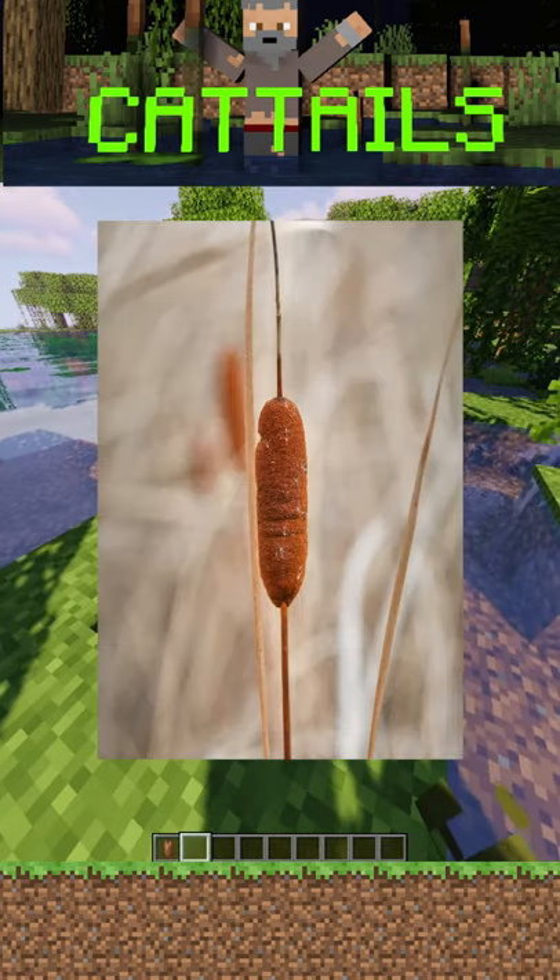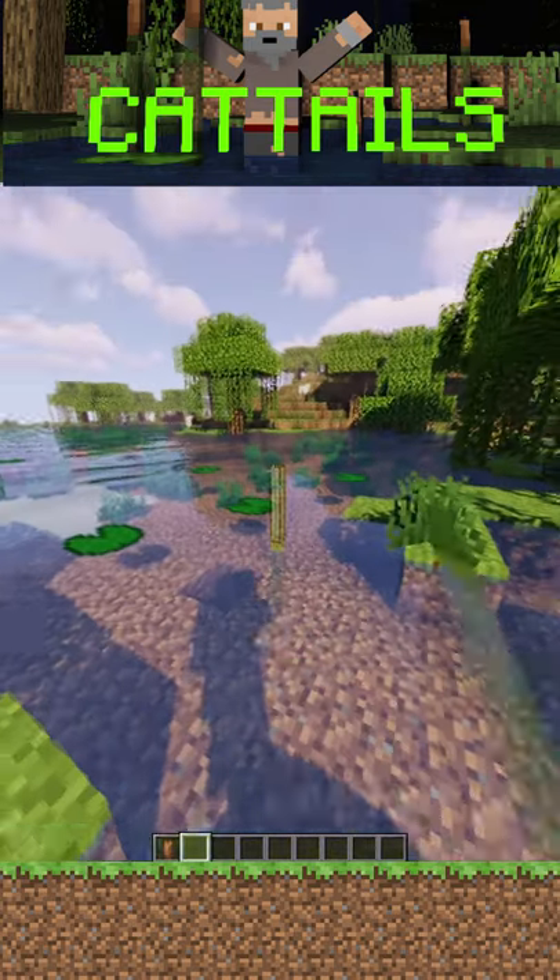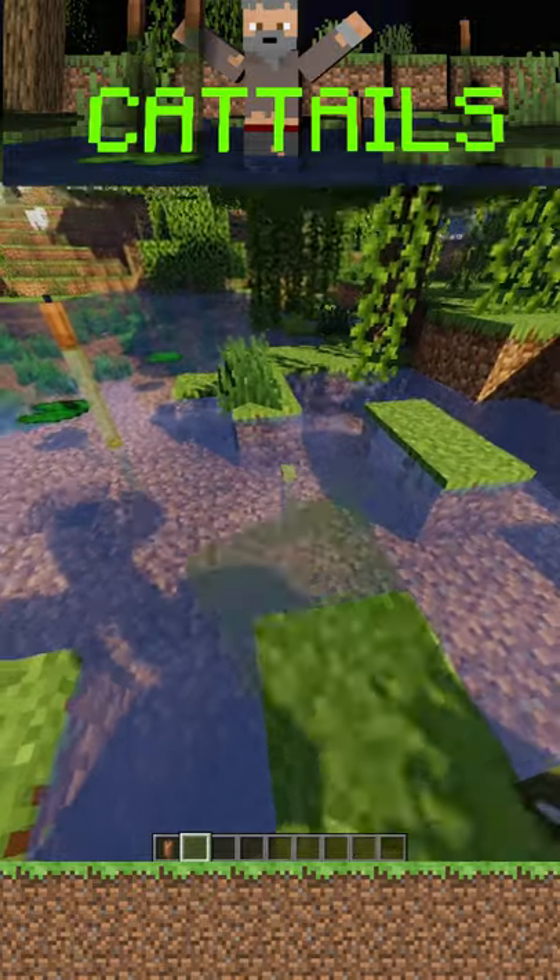Is your swamp missing this bad boy, the Forbidden Corndog? Well, you can include it really easily by just using green stained glass panes and a brown candle on top.